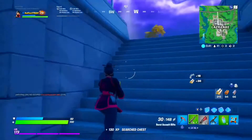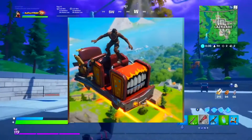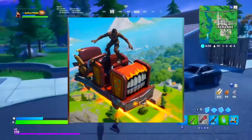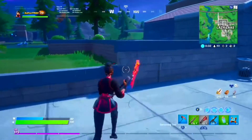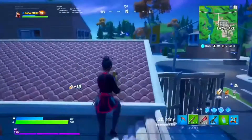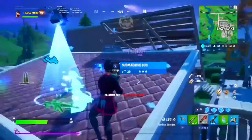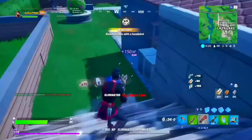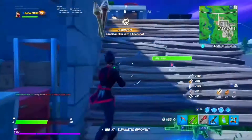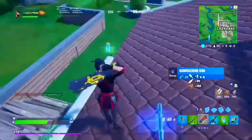This is how the Travis Scott skin looks in-game. You can see he's riding on a glider, and that glider you'll most likely be able to get for free by completing some challenges, or it may also be in the item shop. Also, once the Travis Scott skin comes out and the concert goes live, there will be some challenges you can complete to get some free items.